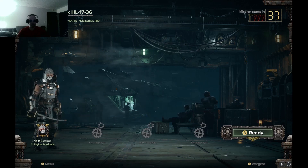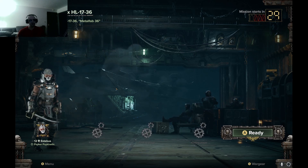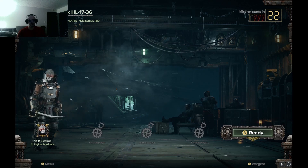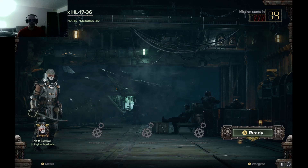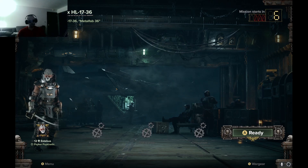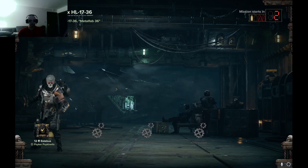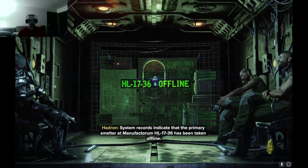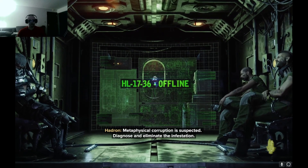It looks like we're going to Manufactorum Hotel Lima 17-36, Metal Fab 36 — Metal Fabrication. Sounds like fun, and it looks like I'll be deploying alone. System records indicate that the primary smelter at Manufactorum HL-17 36 has been taken offline. Metaphysical corruption is suspected. Diagnose and eliminate the infestation. The Omnissiah calls you to this duty — do not make the mistake of turning a deaf ear.